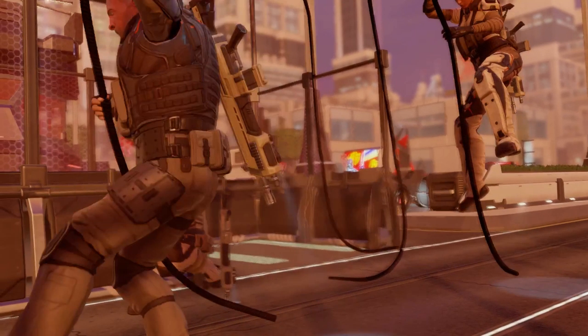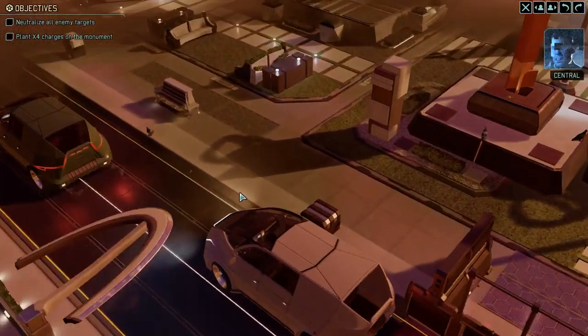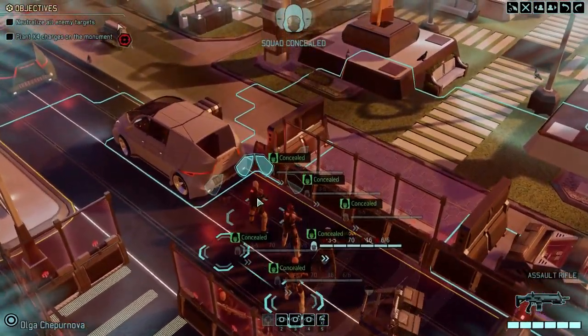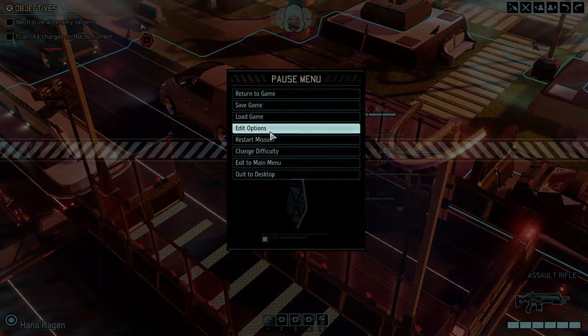I want to try and switch things up from last season. I want to keep the field medic, and also keep the sharpshooter if we get one — and if not, we'll train one. Menace 1-5, we have a fix on the target. Move to place the X4 charges at the designated position. Before we do anything, let's edit options.